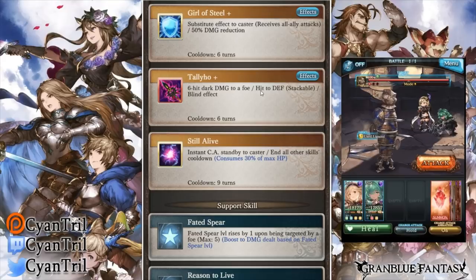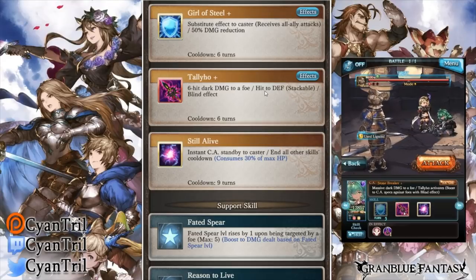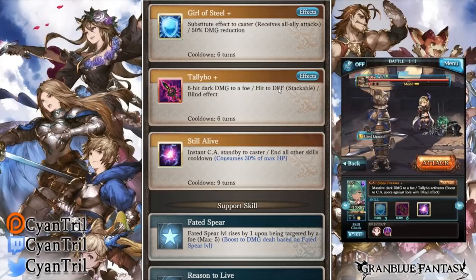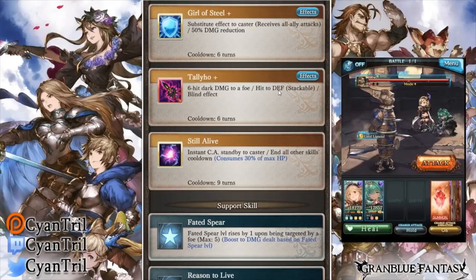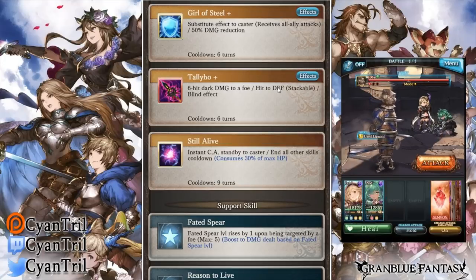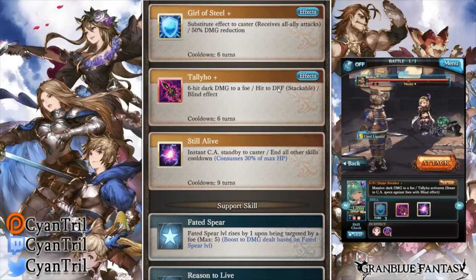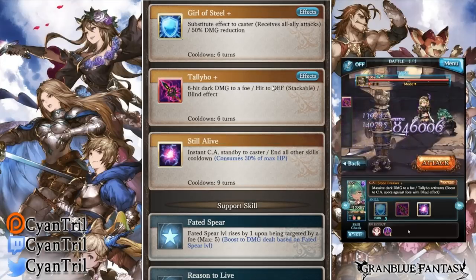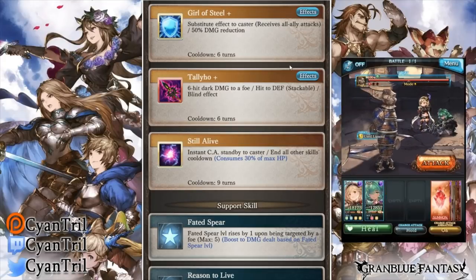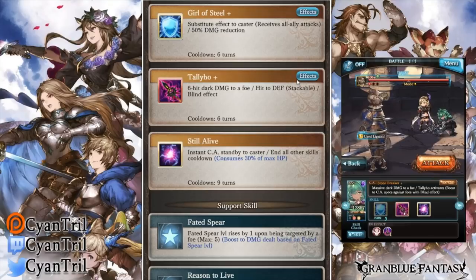Skill 2 — her bread and butter skill — Tally Ho is a six-hit dark damage to a single target that applies stackable defense down. Do note that this stackable defense down is only 30%, which is very important. Units like Urias and Lily go to 40%, while Kalulu only goes to 30%. She also applies a three-turn local blind, which is great because it stacks with non-local blind already on the opponent.